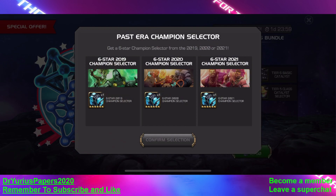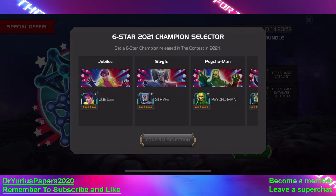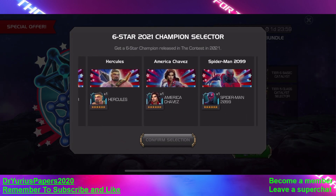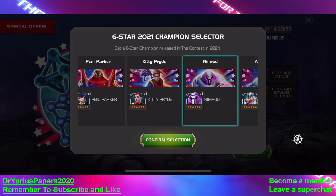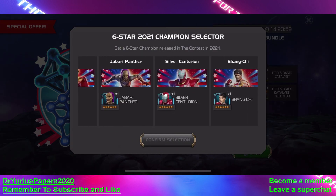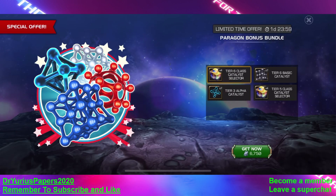We're going to take level 21, and it's going to make me select. We're going to get two of these, so I'm going to take both 21s. Now we've got to select — I have all these guys already. We got all of them, so I think we're going to take Nimrod, because I want to get Sig levels on Nimrod. My Kitty Pryde's already maxed out, so I want to get him up as high Sig as I can.